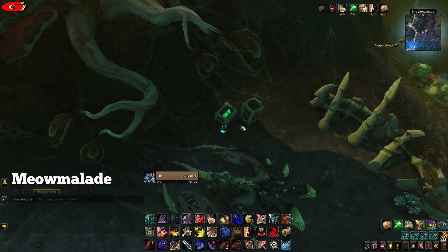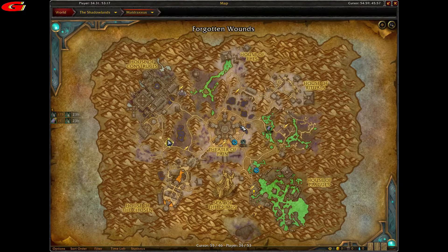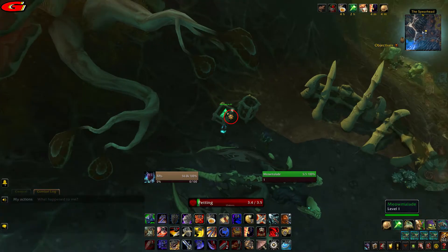The next kitten is Meow Malaid and is located at coordinates 34, 53 as shown on the map. You will find the kitten inside of a crate.